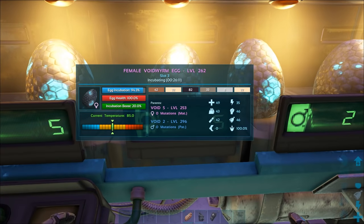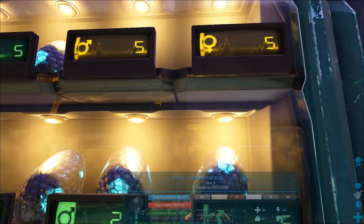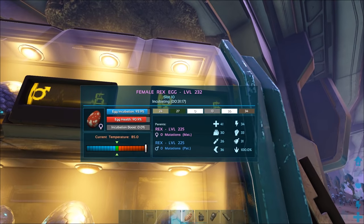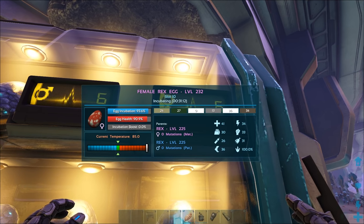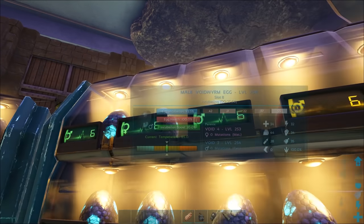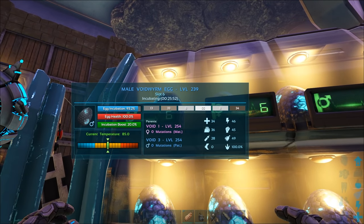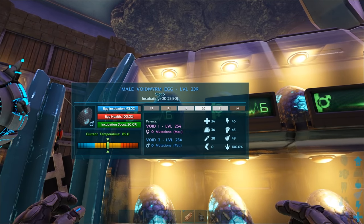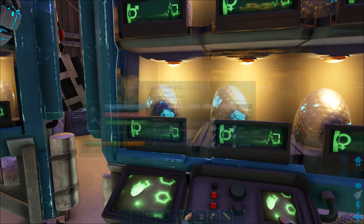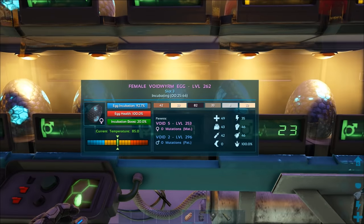The void wyvern eggs will get an incubation boost of 20%, cutting down the time it'll take to hatch them. Now obviously if you put different eggs in there — like the Rex ones — they'll need to be set at a different temperature, so they won't get the incubation boost. They will still hatch normally, and you can see how long it will take just under the slot number. To get the best results it's best to have the same kind of egg in each incubator.